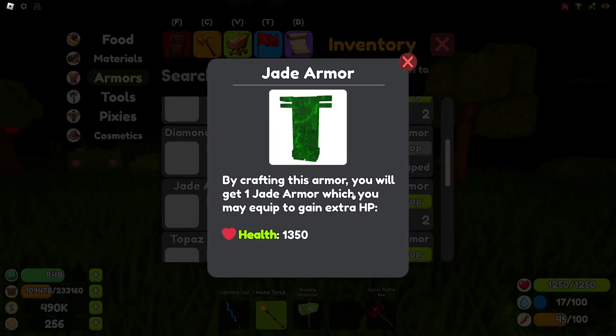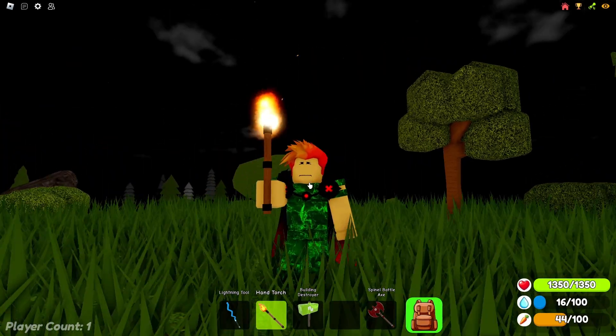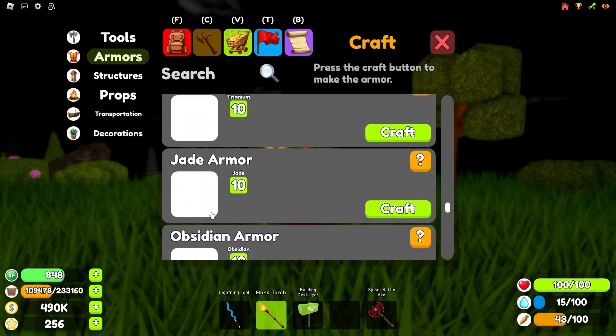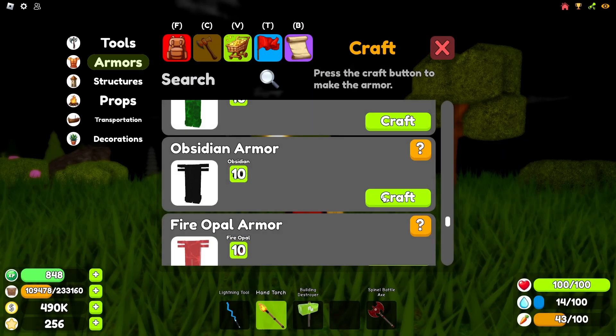The next armor is the jade armor. This armor doesn't have any key abilities, so I would mainly dodge this armor unless you really dig the design of it. The design is a dark green color, very similar to emerald. Personally there are better options and at the moment this armor is a filler armor compared to the rest.